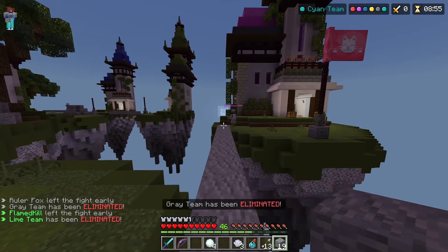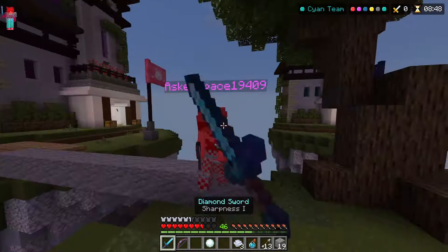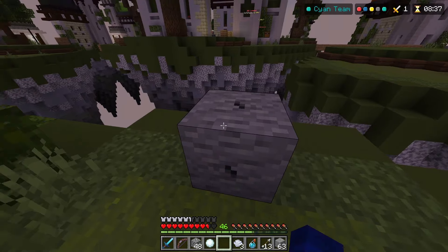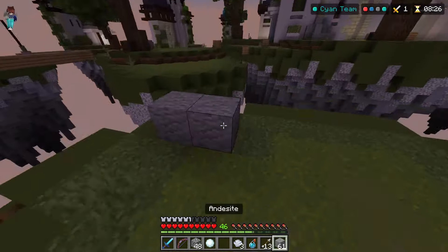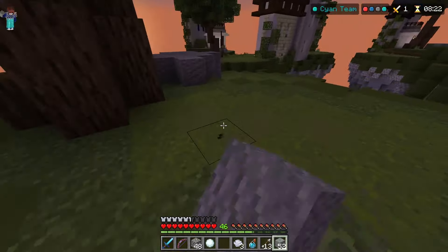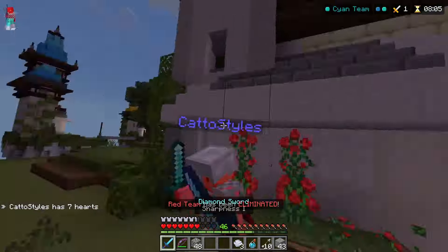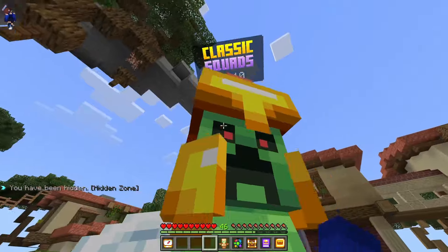You just threw a swiftness potion at me — good job dude. You just did not take knockback. I keep forgetting I don't have a pickaxe — I need a pickaxe so bad. It is so weird seeing these maps without all the ores, it's just like clean grass. Die please — thank you. Oh I won! I'm gonna do duos or squads.